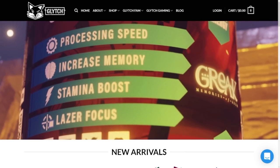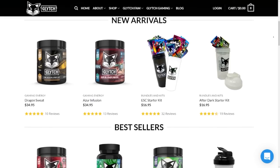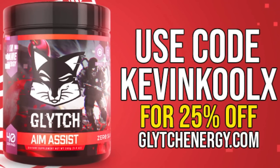I know many of you are thirsty for some Halo news and information, but one way to quench that thirst is with Glitch Energy. Glitch has been a fantastic supporter of the channel, and anything you guys check out definitely helps support the channel as well. Tons of sugar-free, quick-dissolve energy drinks for you to enjoy, as well as some supplements. If you use my code KEVINKOOLX at checkout, you get 25% off your purchase. Glitch Energy gives you a nice lift of energy without the crash you get from sugary drinks like Monster or Red Bull. It provides something that's actually tasty with sugar-free options.